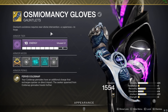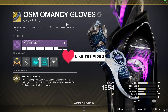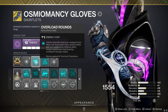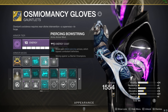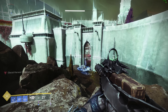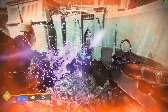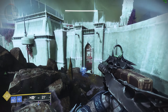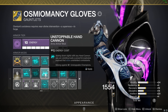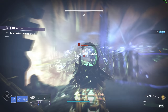For the gauntlets we're running the new exotic — Osmiomancy Gloves. We've got recovery on them, Overload Rounds Piercing Bowstring for barrier champions, and Reaping Wellmaker — these need to be void for that mod. After activating your class ability your next weapon final blow spawns a void elemental well. You can swap those two mods out for whatever you need — unstoppable hand cannons or pulse rifle — just change as you please.